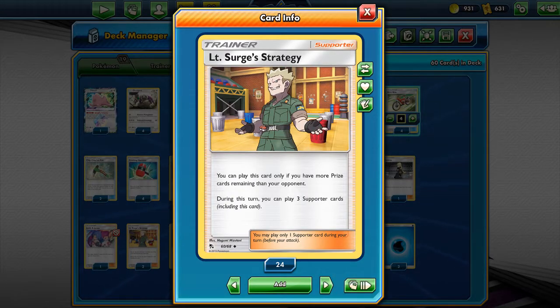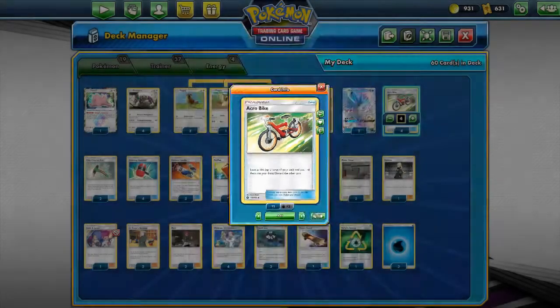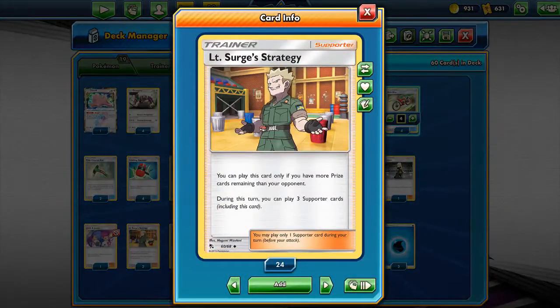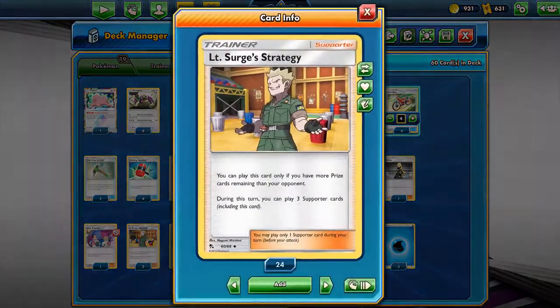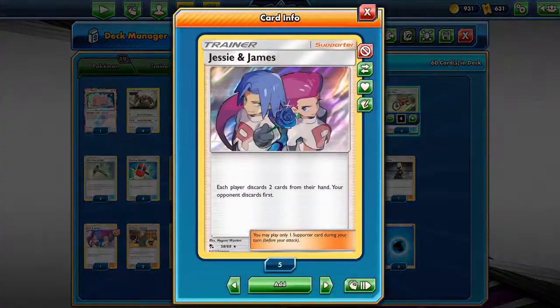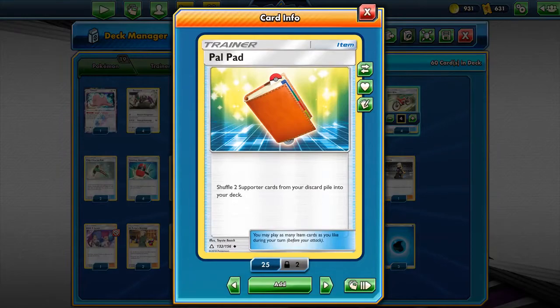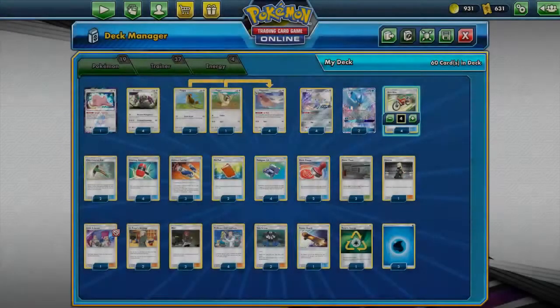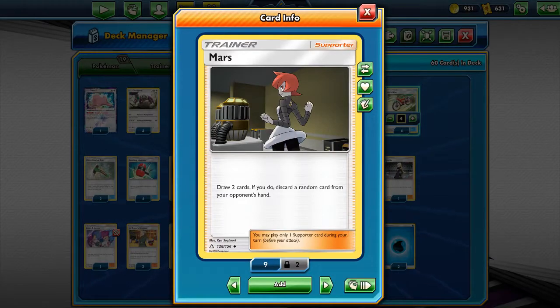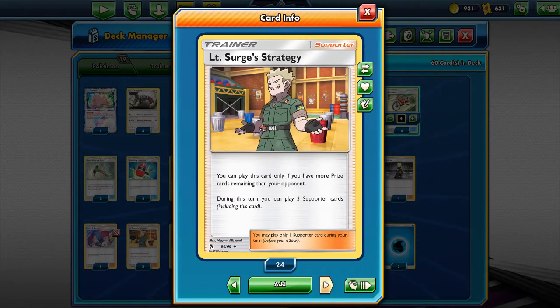Once you knock out a few of their Pokémon, they are totally going to use Lieutenant Surge's Strategy to play multiple supporters in a turn — combining it with Mars and Jesse and James to draw cards and discard cards from your hand, getting them all back each turn with Palpad. Mars is a great way for them to draw some cards and discard a random card from your hand — they choose the card but don't look at your hand. With Jesse and James, you are the one who chooses which card to discard from your hand.